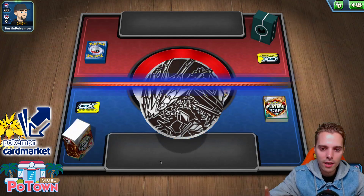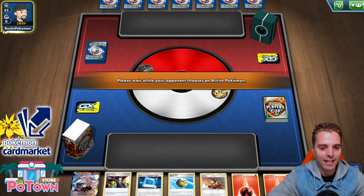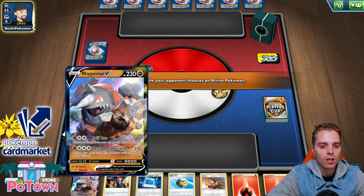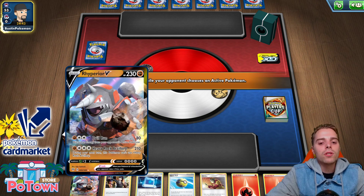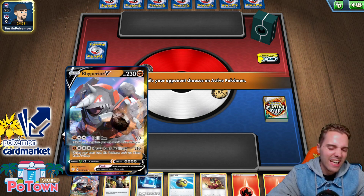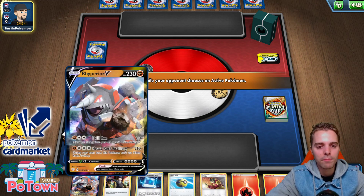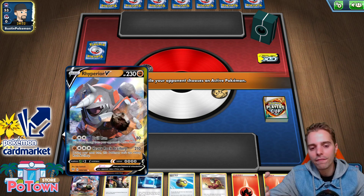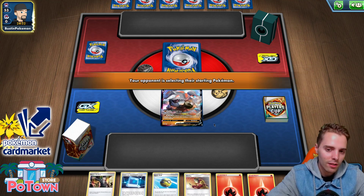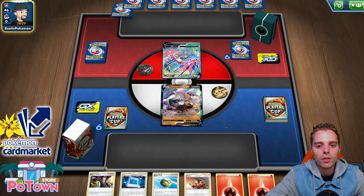We won the coin flip and we're gonna go second. We need to use Flare Starter or Welder — that's how we go. Looking pretty menacing. Rhyperior V in the active slot. I actually want to use Welder onto Rhyperior and then use Switch on Volcanion and go from there, which is a great approach because you don't want to have your Rhyperior V stranded in the active slot. He relies on Eternatus VMAX in the active slot. He can attach.